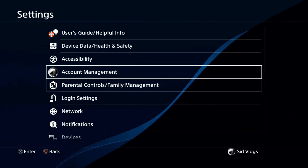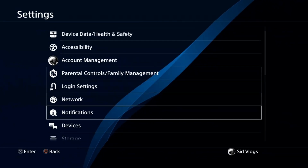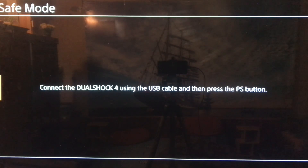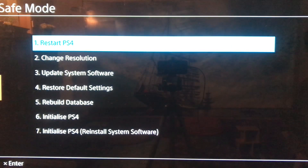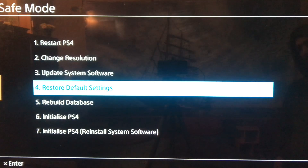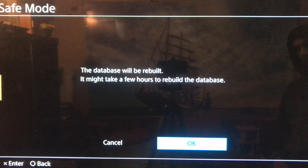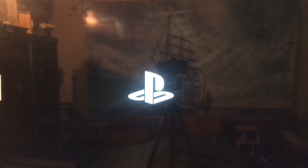Go to the power option, then turn off your PlayStation 4. Go to power options, left of settings, and go to safe mode. Connect your DualShock controller with a USB cable, then select 'Rebuild Database.' This will take less than one or two minutes. Then go back to your PlayStation 4.